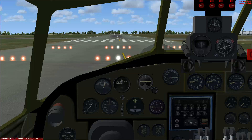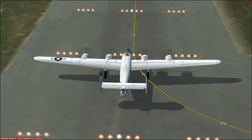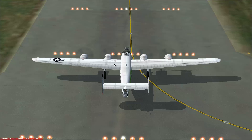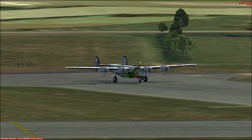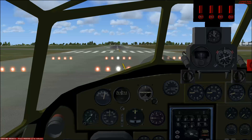So a Consolidated B-24 Liberator was a contemporary of the B-17. She had a more modern design, but she had problems surrounding fuel tanks. The fuel tanks were stored kind of high up, and also around the Davis wings — these high-mounted wings. They did cause problems for the aircraft, especially when ditching. First flight: 29 December 1939. There were 18,482 of these planes built.